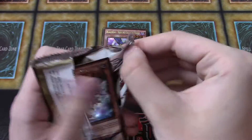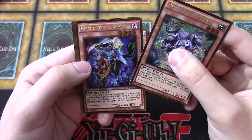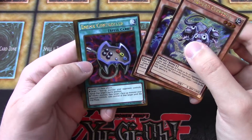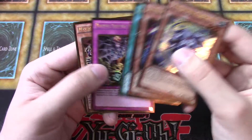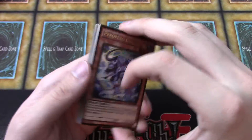Our last pack here: Perro Perro Surpris, Tristan Knight of the Underworld, Enemy Controller, Trap Tricks, Trap Hole Nightmare, and a Mystical Beast of Serket.